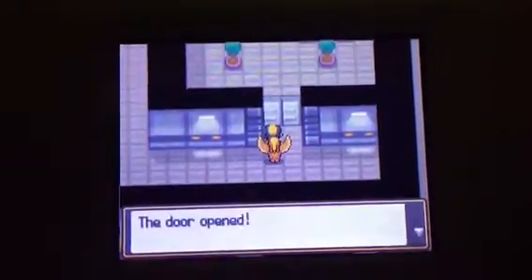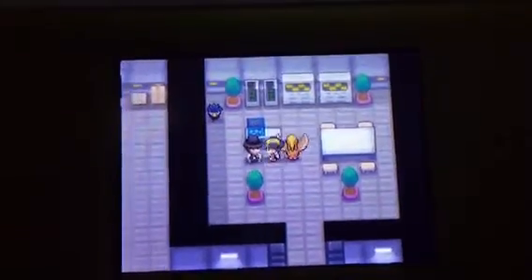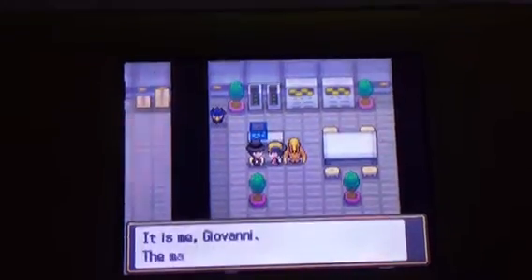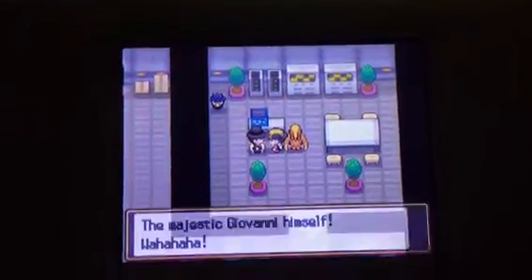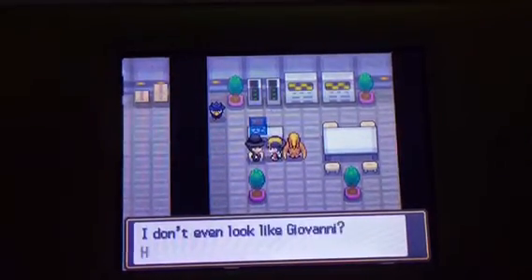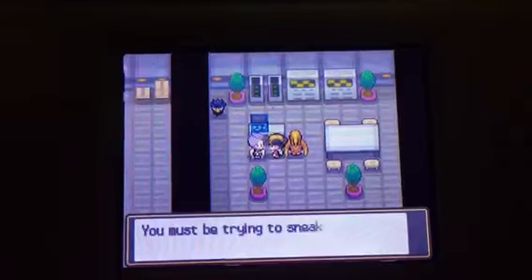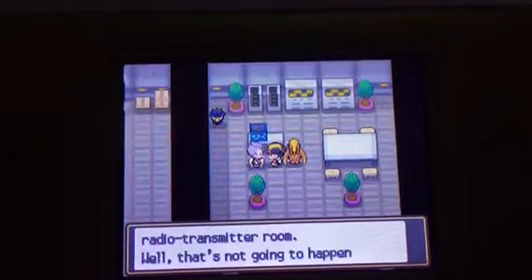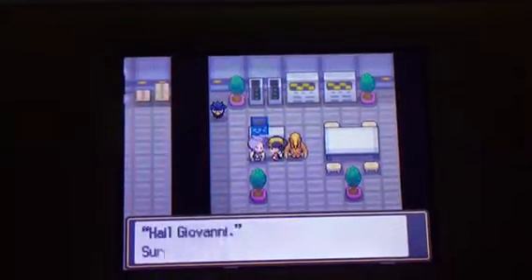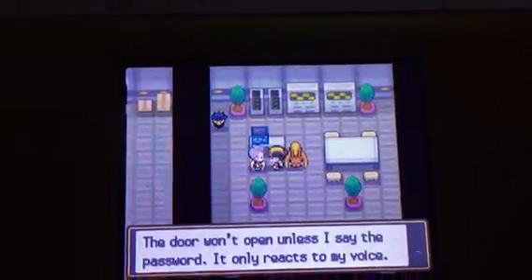Now that we know the passwords, we open the door. A voice says: 'Mwahaha! We've been waiting for you. So you are GnF99. You don't know who I am? It is me, Giovanni!' But then he admits he doesn't actually sound or look like Giovanni. He's a Team Rocket executive named Petrel. He reveals the password is 'Hail Giovanni,' but warns the door only reacts to his voice.